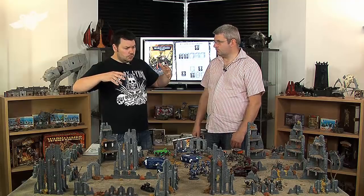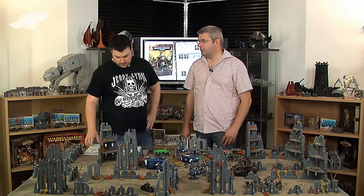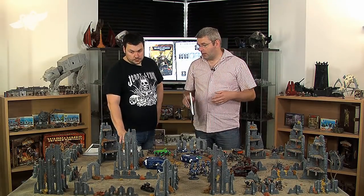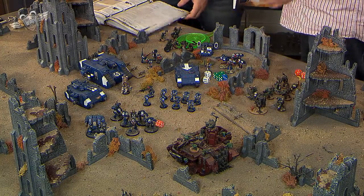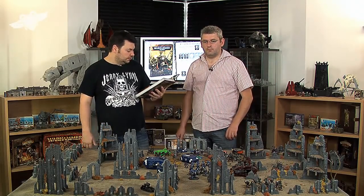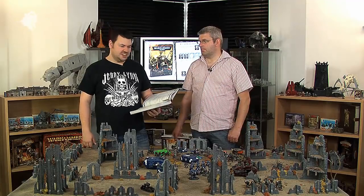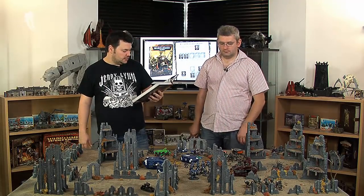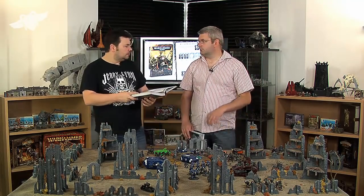How do you start playing? You have to move on to the mission — there's no point just setting everything in the middle of the board. There are six missions in the book, listed on page 118. You roll a D6: on a 1 you get Crusade (page 126), on a 2 you get Purge the Alien (page 127), on a 3 you get Big Guns Never Die (page 128), on a 4 you get the Scouring (page 129), on a 5 you get Emperor's Will (page 130), and on a 6 you get the Relic (page 131).